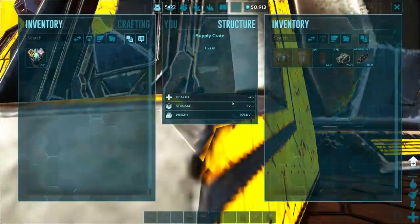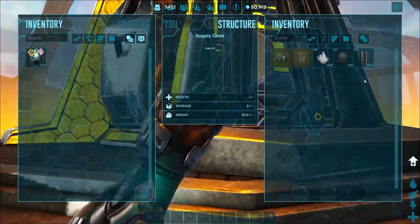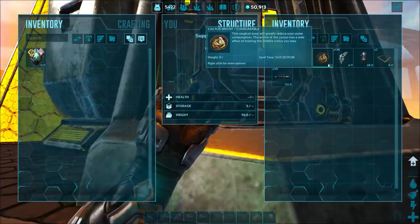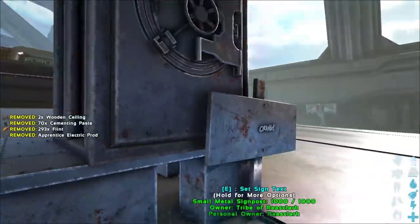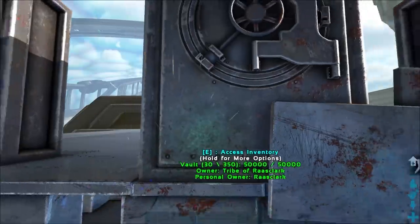Orange — we got elements, some elevator tracks which are pretty expensive to make, some shards, and some cactus broth. As well as a gas collector and 50 electrical cables. The orange was pretty decent to be honest.